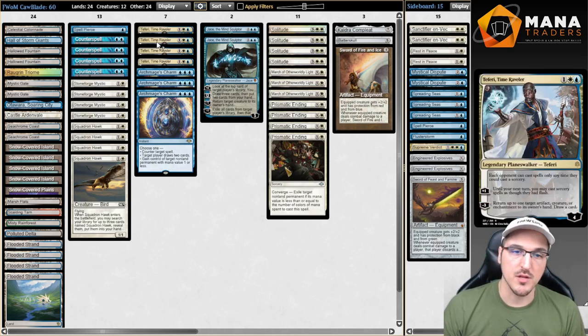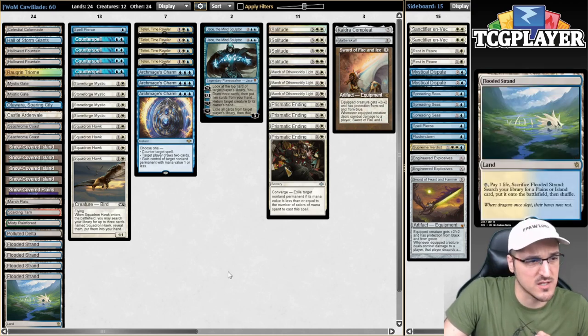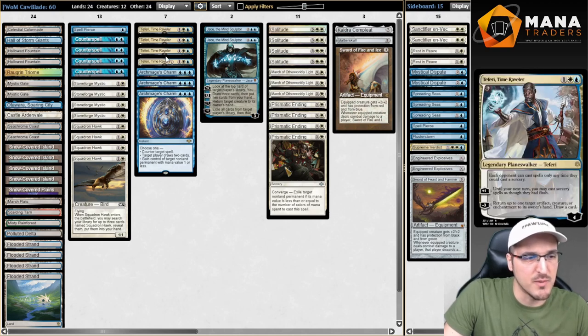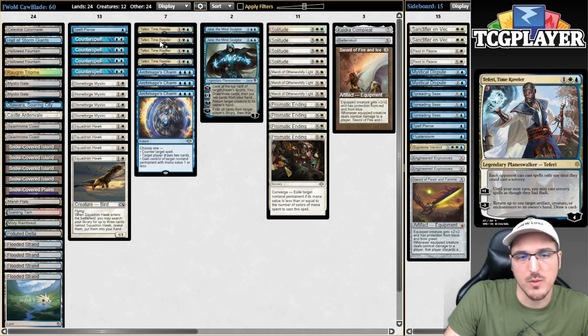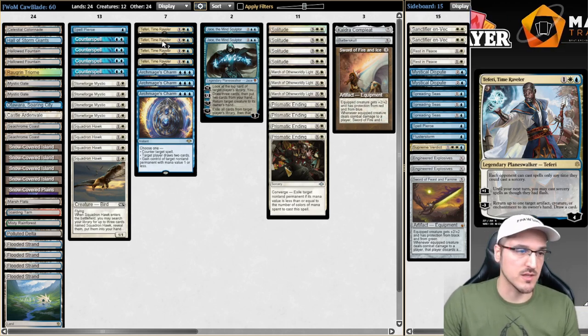We're also playing four copies of Teferi, Time Raveler. This card is just very good right now. I was thinking whether to go three and three between Teferi and Jace, but we're playing a 24-land deck — this kind of deck tends to be a little more low to the ground than control versions. So 24 felt like a better amount of lands. And Teferi lines up a little better with the curve when we're trying to do two into three into four. Teferi smooths things out.